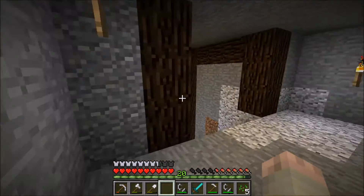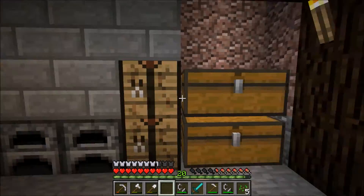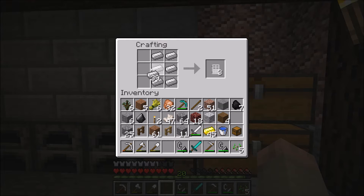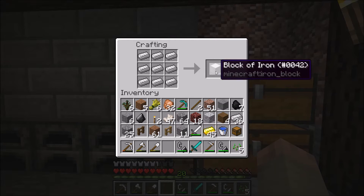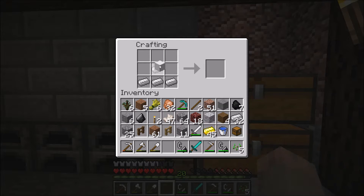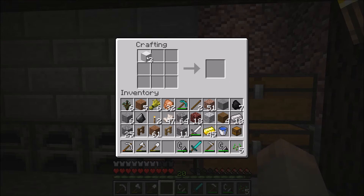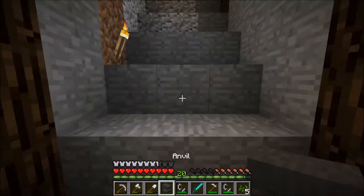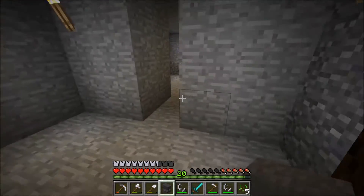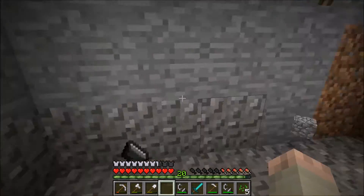Let's make ourselves an anvil. I need to make — is it two blocks or one block? It's three, isn't it — one, two, three. So let's make ourselves a couple more iron blocks. There we go — these across the top, and there's our first anvil, which we'll hopefully be using in the future. That's how the symmetry pays off — we can have this right dead in the centre.